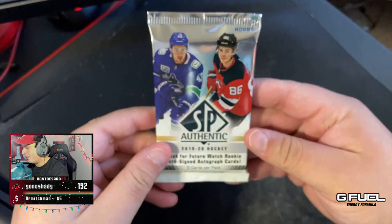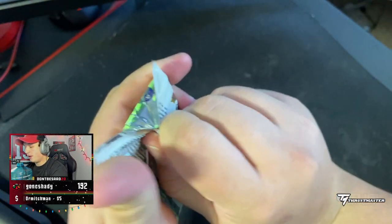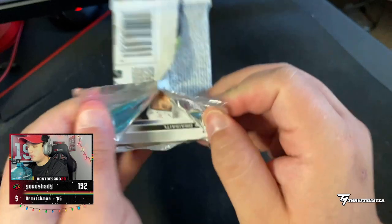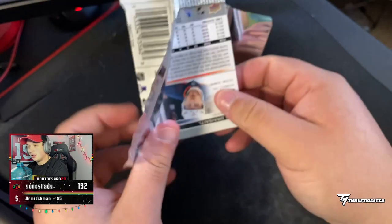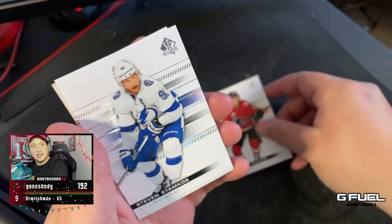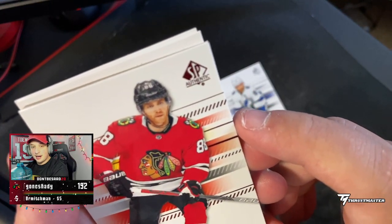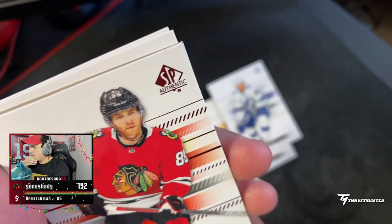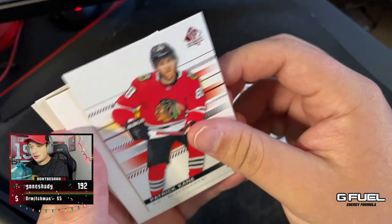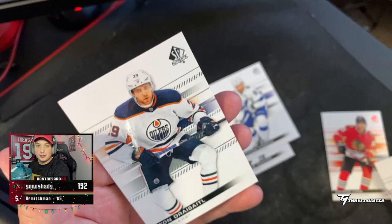All right, next pack — here we go. This one is a thick boy. It may just be a filler, or it may be a patch — who knows? It looks like a filler, but we may have a redemption or an insert in here. We started off with a Matthew Kachuk base card. Steven Stamkos — our HUT team is looking real good. Another Patrick Kane — that's a red, so technically a special edition, a little bit better than a base card. Connor Hellebuck and Leon Draisaitl. We got a lot of superstars here.